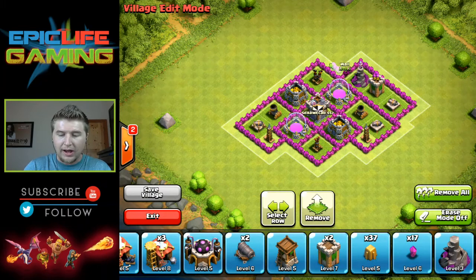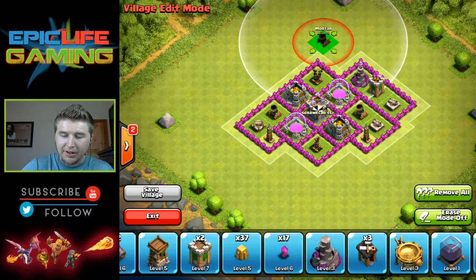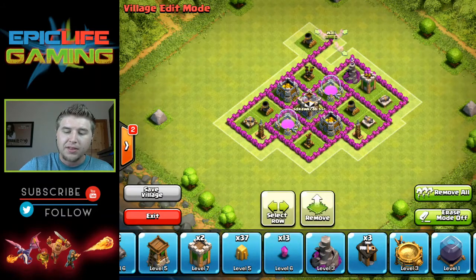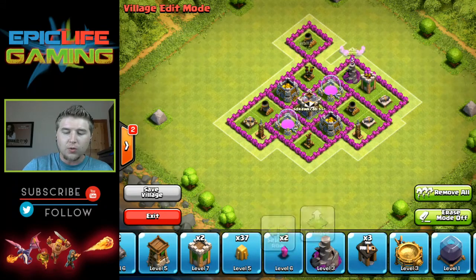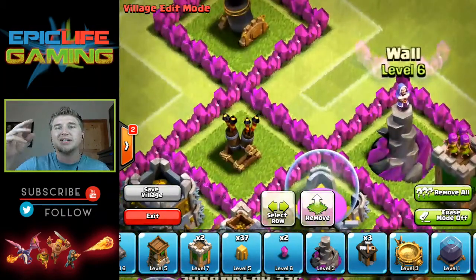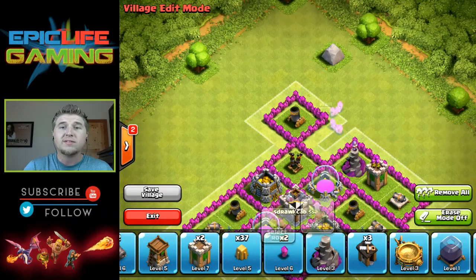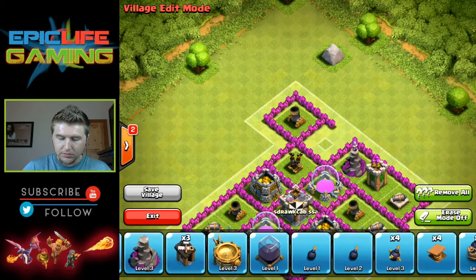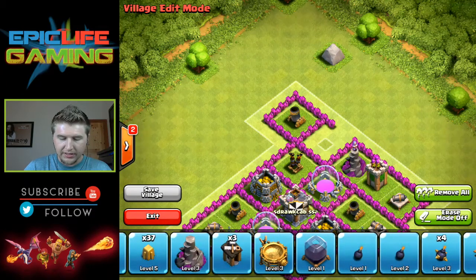I can do a base build and give everybody a chance to find a good base they might like. It does a lot of good — that's why I do base builds, it helps people who are struggling keeping their trophies or their loot. It looks like his Barbarian King goes right here, but I just don't have a Barbarian King right now, so we're going to need to find something to put in its place.